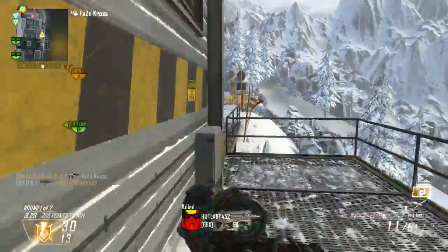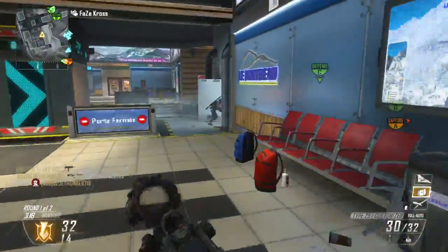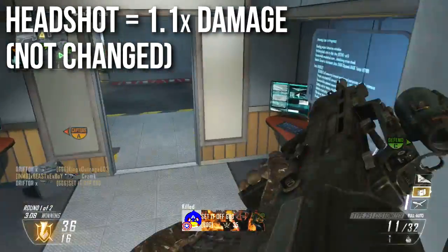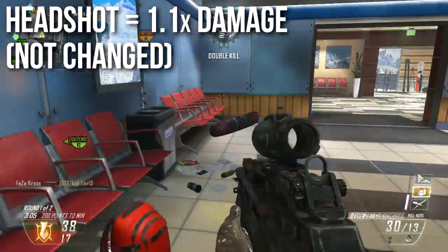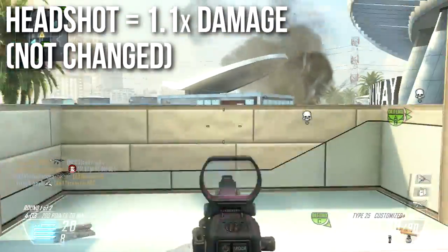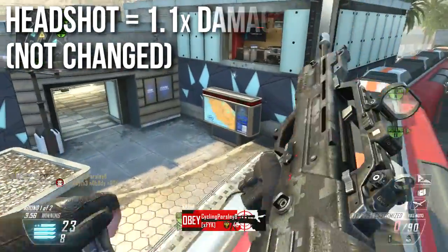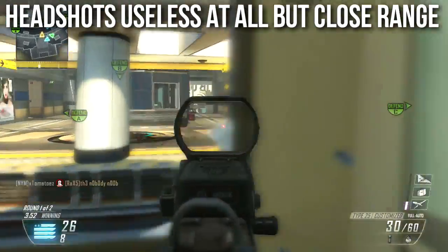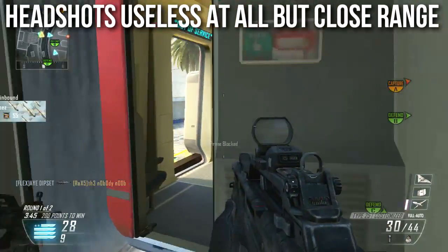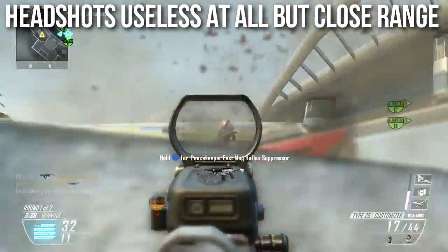This is also the lowest ranged assault rifle in Black Ops 2, so the Type 25 has both the lowest damage and the lowest range. Its headshot multiplier is 1.1x, which is on the low side. This was supposed to have been patched, but after subscribers reported it wasn't fixed, I went back and tested it — it's still 1.1x. That means headshots only help at close range, within that 33-damage zone out to 13 meters. Outside of close range, headshots won't get you kills any faster — it's still four to five shots.